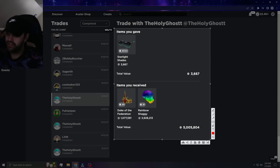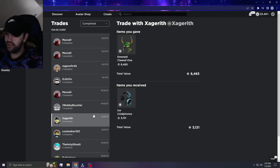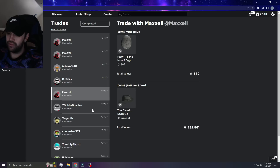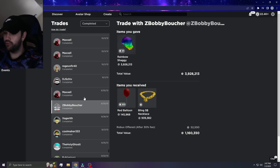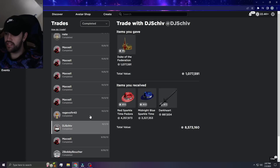I gotta take a screenshot of this too — I want to post these to my Twitter because it's such a throwback, it's kind of insane. I used to own Rainbow Shaggy number one by the way — numero uno. Looks like we're getting into some trades with Maxell, which is what you guys probably want to see.